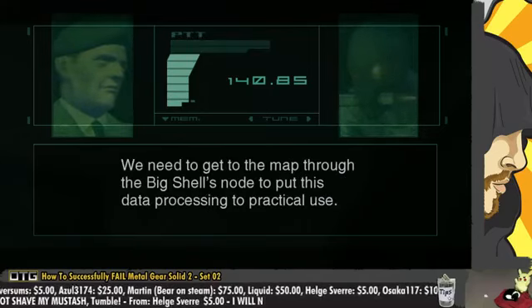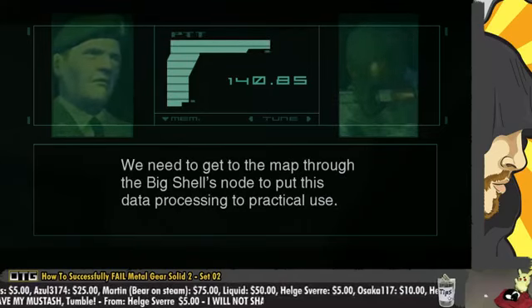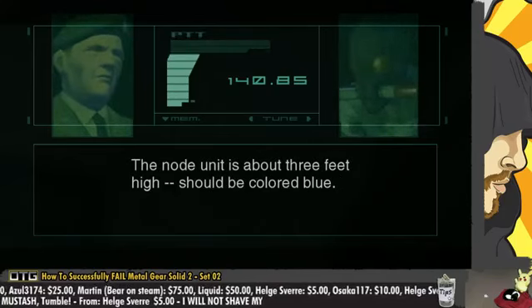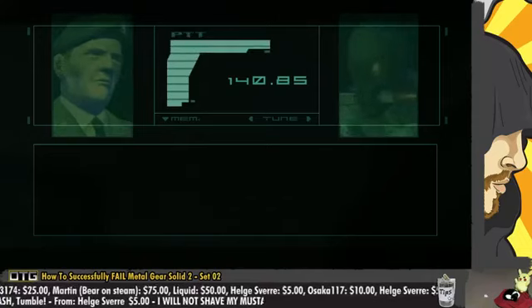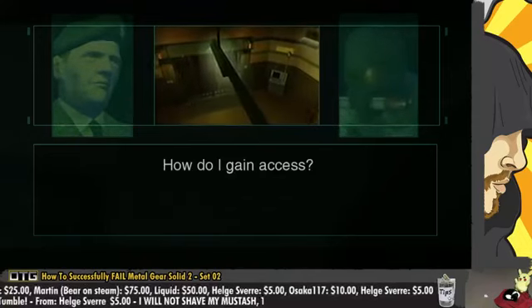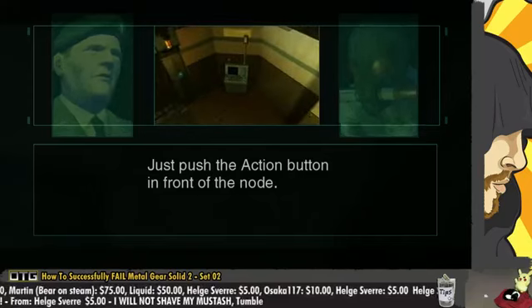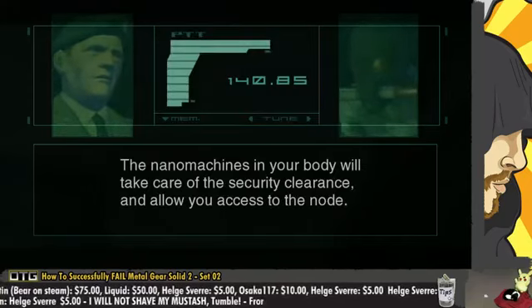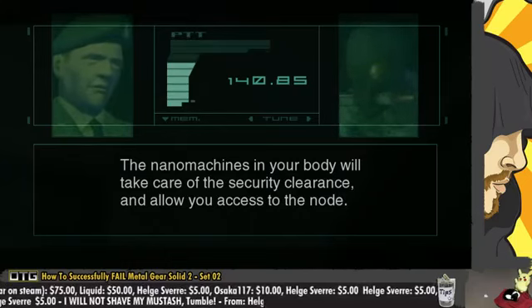They'd have to go all out on the details though. Get to the map through the Big Shell's node to put this data processing to practical use. The node unit is about three feet high, should be colored blue — each area has at least one. So you've got to activate your shit to get your radar now. Just push the action button in front of the node. That looks green to me. The nanomachines in your body will take care of the security clearance and allow you access to the node.